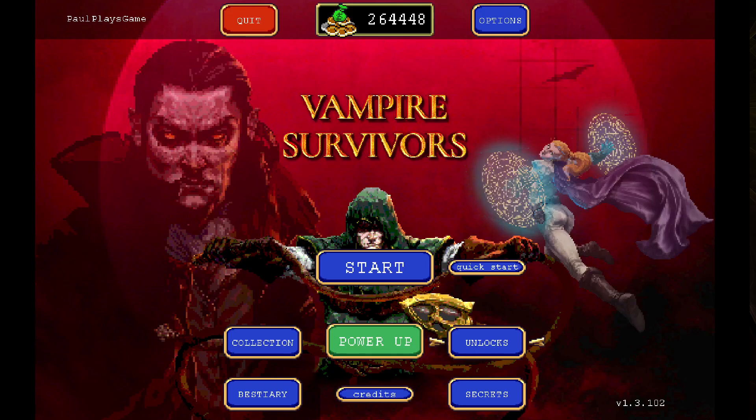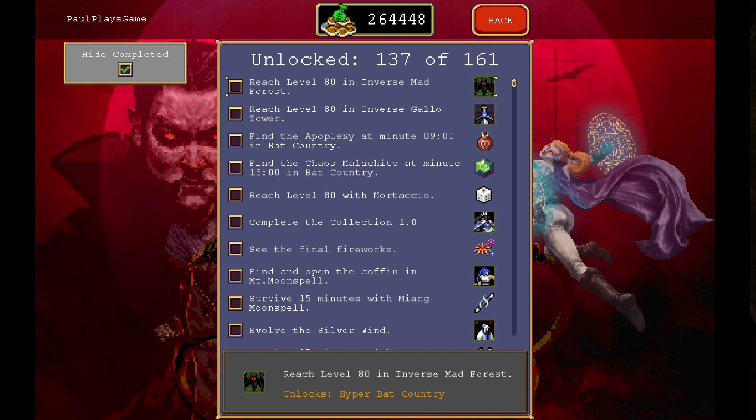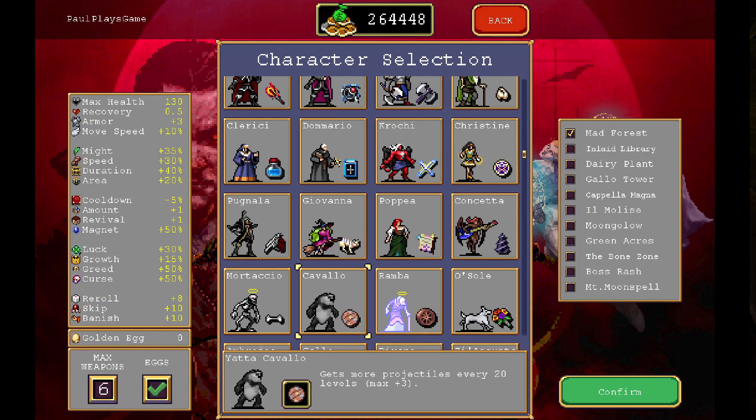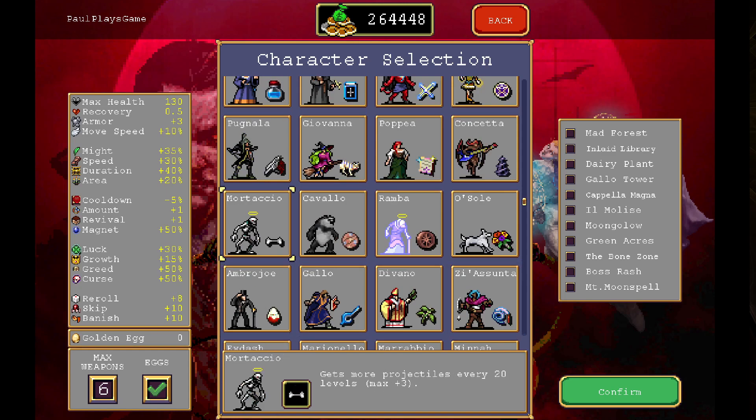Welcome back everybody to Small Vampire Survivors. Today we're going to take Mortasio and go into the Inverse Gallo Tower to try and get the Hyper Tiny Bridge. We haven't got the tiny bridge yet — we need this, and I believe we need to get towards this. So yeah, Mortasio is coming with us. I've done the others and I feel I've been sleeping on a weapon, so let's get Mortasio and we'll talk about it more as we go.